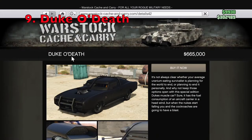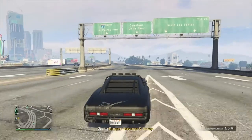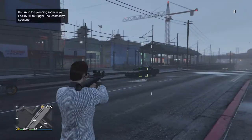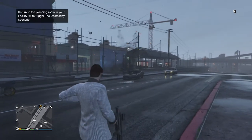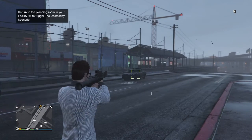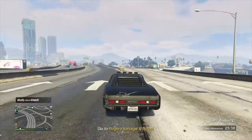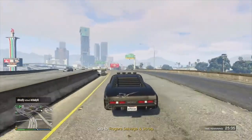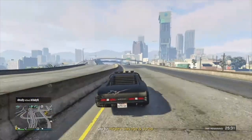At the number 9 spot on this list is the Duke of Death, which is an armored muscle car that costs $650,000, but you can actually get it for free if you're a returning player and link your social club account. The Duke of Death is mostly bulletproof, but it is a little bit less bulletproof than the Kuruma. It also has some basic explosive protection and can actually take an RPG or two before blowing up. You can also do wheelies, which is pretty cool and useful in some rare situations. In my opinion, the Duke of Death is one of the better armored cars for beginners, but there are much better options for more experienced players.